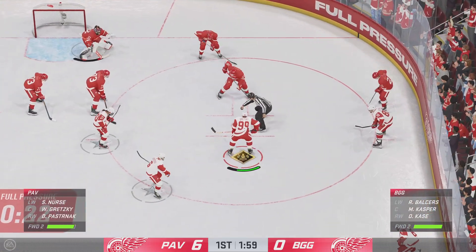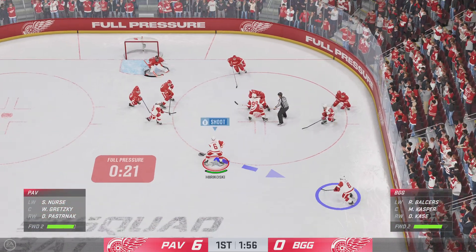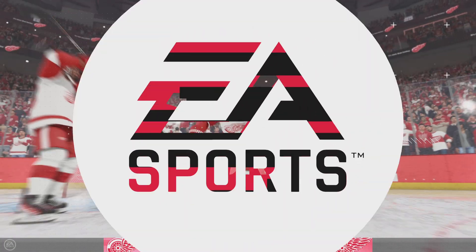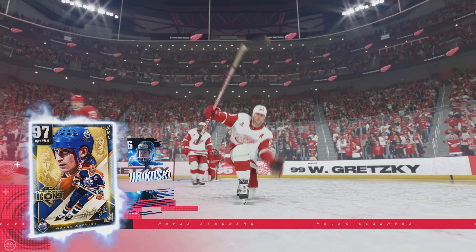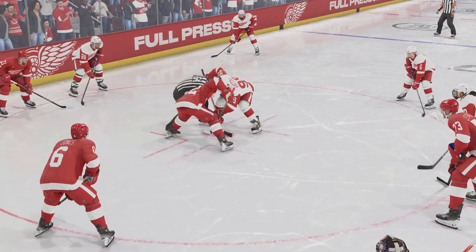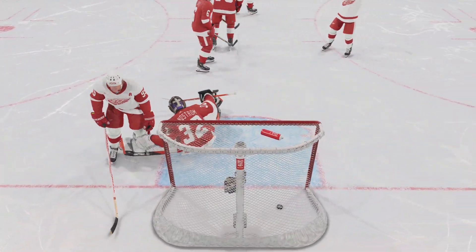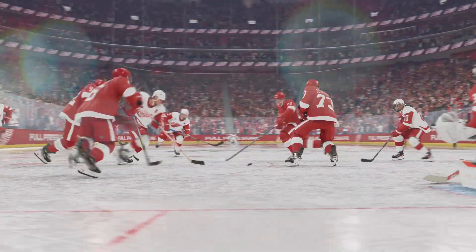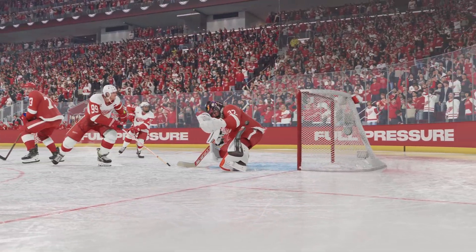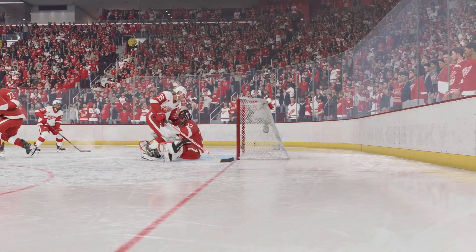Officials ready to drop the puck and get things back underway. The Red Wings start off on the attack after winning the draw — scores! And look, he's at it again! That's his second of the game. Too bad you can't just recall these performances whenever you want because he's been all around the net. The goaltender is going to want this one back. The blast of the shot hit him — he got a good chunk of it, but it went in. You can see the frustration in the body language.